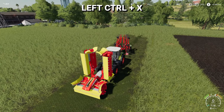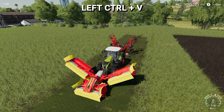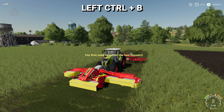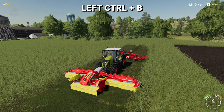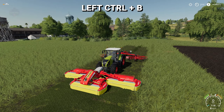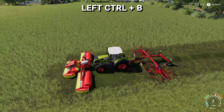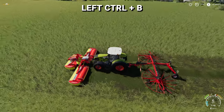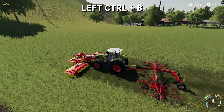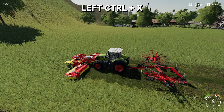Let's see that again. Left Ctrl V - okay, I'm unfolding everything all at once and lowering it. Left Ctrl B - okay, we're out of sync, there we go, now we're fixed. And now we're off mowing and windrowing. I should have picked a bigger tractor - didn't realize how much horsepower I would need. But anyway, now Left Ctrl B turned it all off, Left Ctrl X folding it all up.